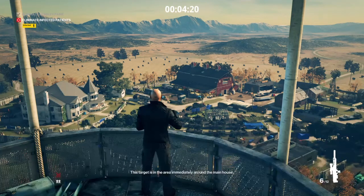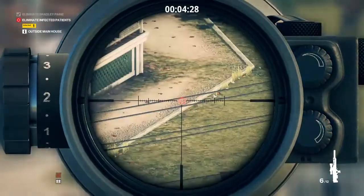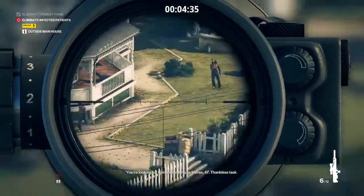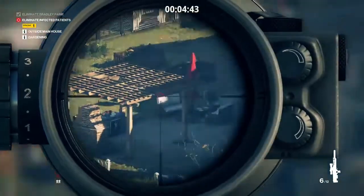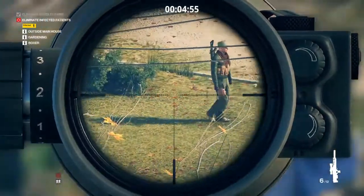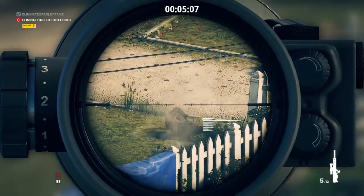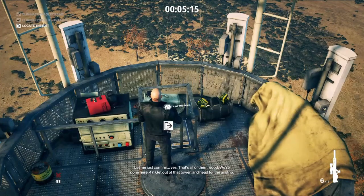The target is in the area immediately around the main house. You're looking for someone raking up leaves, 47 — thankless task. Raking up leaves, I only see one person. I have an update: the target is a freestyle fighter, watch for anyone shadow boxing. This guy — I saw you shadow boxing while I was following the runner. Yes, that's all of them. Good. We're done here, 47 — get out of that tower and head for the airstrip.